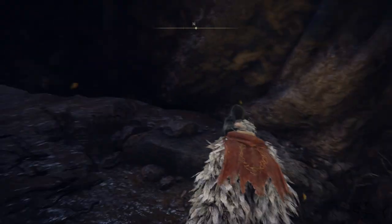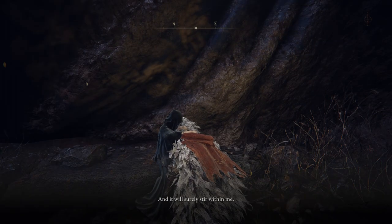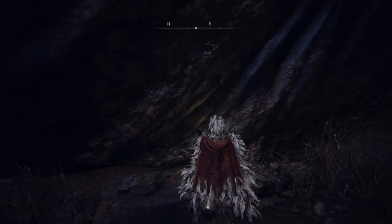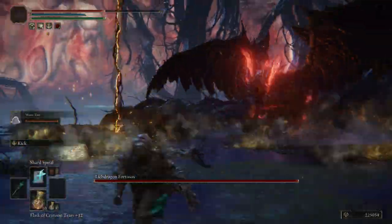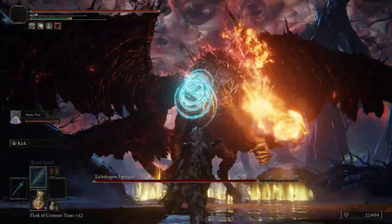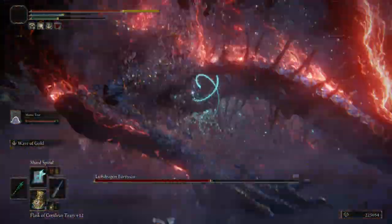Rest at the site of grace — you're going to get the Radiant Baldachin's Blessing. After resting you will have the option to enter Fia's world, or dreams. You're going to fight a dragon — this is a must; you have to defeat that dragon. It's a pretty easy fight, though I died twice here. You can summon your spirit to help you.